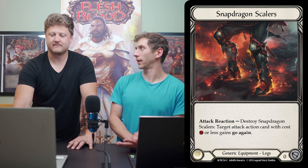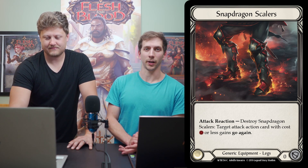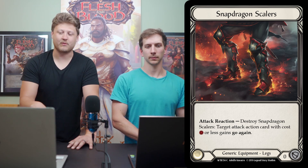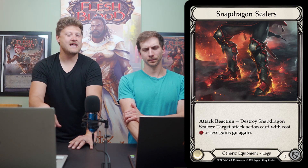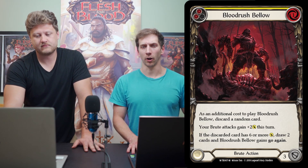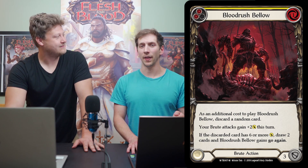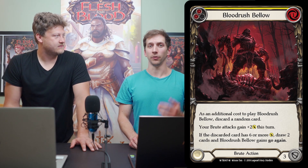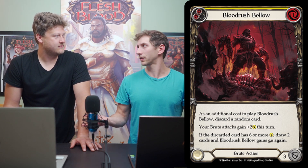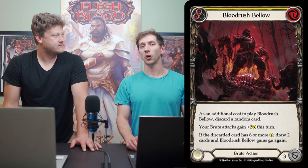Snapdragon Scalers are pretty much just there for Savage Feast — it allows you to have a nice combo. So let's talk about this big combo. It revolves around Blood Rush Bellows: you get Blood Rush Bellows, arsenal it, and start with that. It then allows you to do claw, claw, big attack. Each claw does five damage plus your attack buff — probably six — so it does eight damage. That's 18 total, and with some Intimidates preventing your opponent from defending with hand cards, it's probably going to get you to lethal.